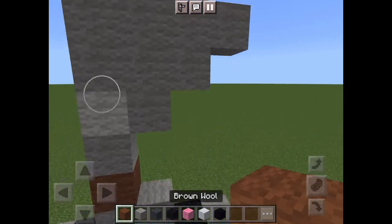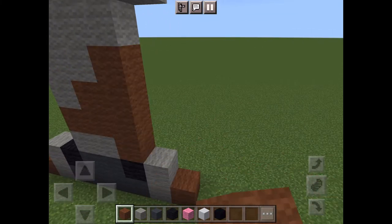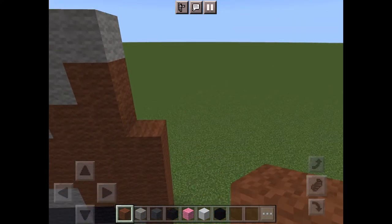Do one more layer on top of that, and that's gonna be that. Then we're gonna fill all that in with some nice brown wool, just like that.